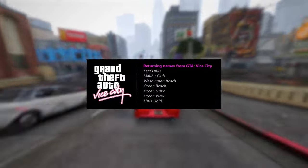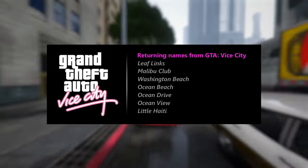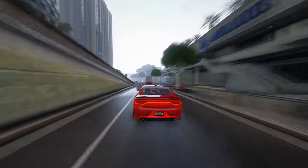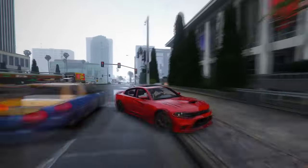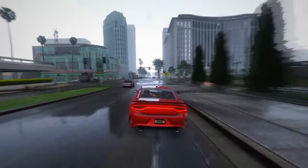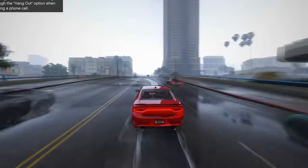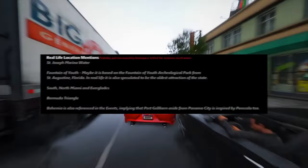These recognizable names from the GTA Vice City era evoke a sense of nostalgia, rekindling memories of past gaming experiences: Leaflinks, Malibu Club, Washington Beach, Ocean Beach, Ocean Drive, Ocean View, and Little Haiti are just a few examples of the beloved spots that players will once again encounter. Venturing further into the extensive list of locations, the Jack of Seas nightclub takes center stage, having made appearances in both the official trailer and the leaks from 2022. From quaint small stores to the distinctive stone sculpture gracing Vice Beach, each location adds layers of detail and authenticity to the sprawling game world.